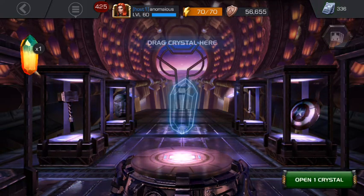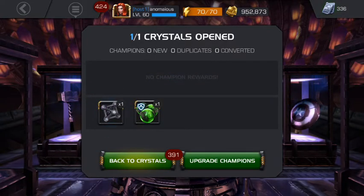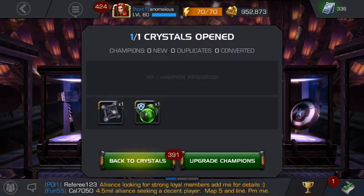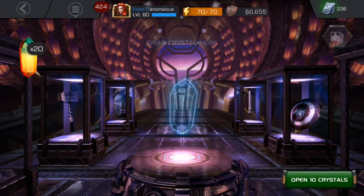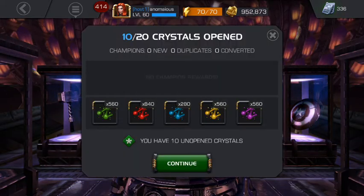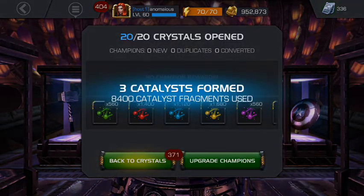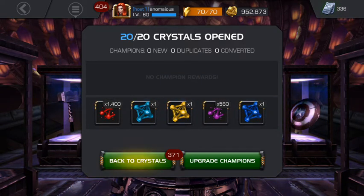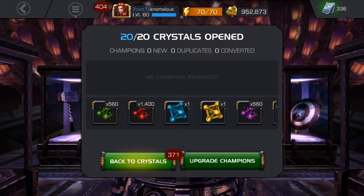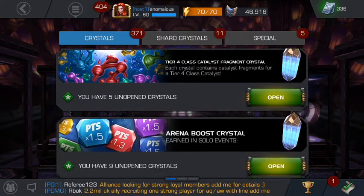First let's open these other, less interesting crystals. Tier 3 basic catalysts are always good for me because I really really dislike grinding them. We got some shards — or fragments, I don't know what they call them now. We formed some tier 3 class catalysts. We don't use them guys, we sell them most of the time.